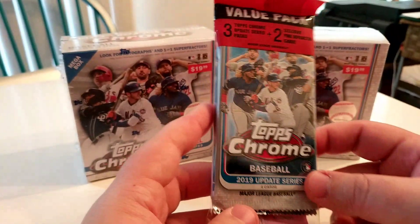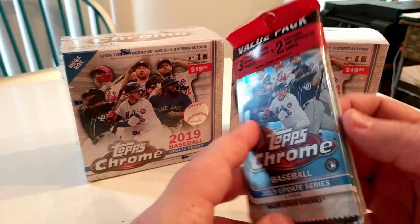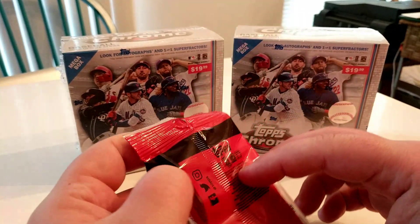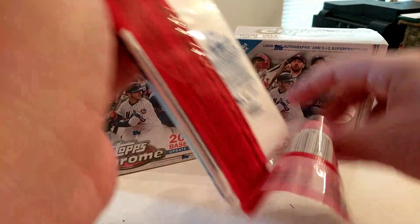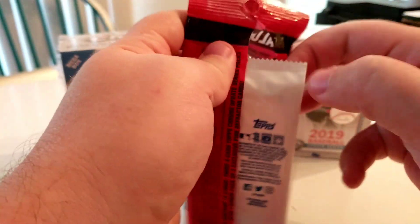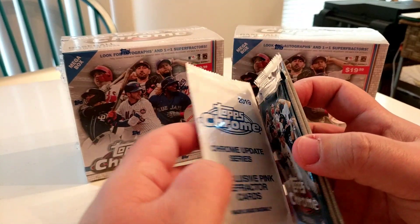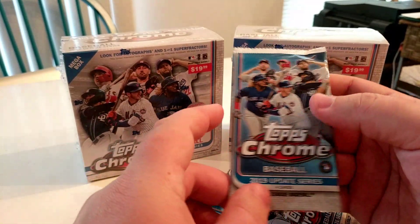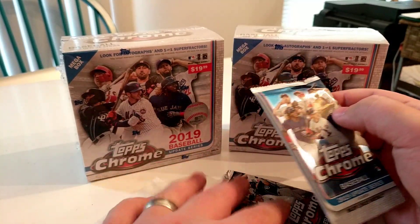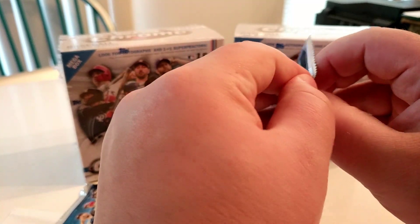I did see Target had one of these, so I wanted to open this value pack just to give a little bit of an idea as to what you can expect in the blasters within the breaks. There are some pretty good things — I've seen some really nice pulls out of here. There are one-of-one Super Fractors, there are autographs — about one in every five boxes has an auto in it, which is pretty good odds.